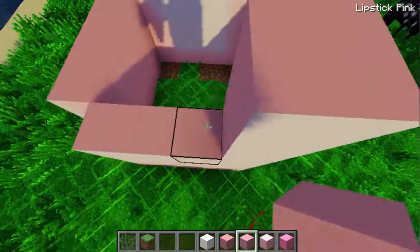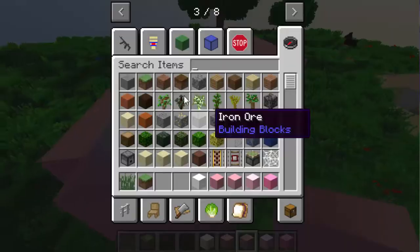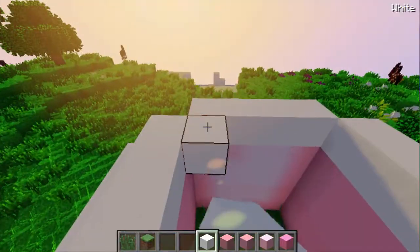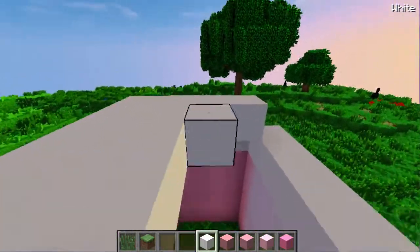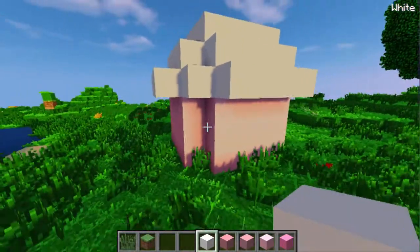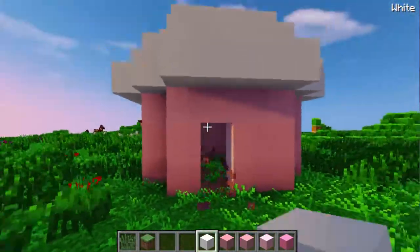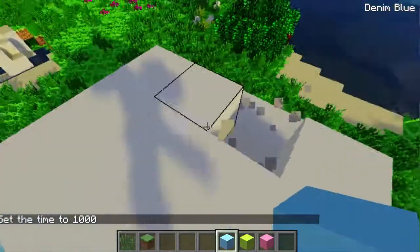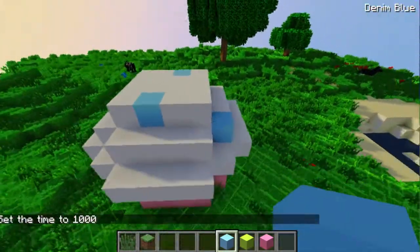I turned my render distance all the way down so it's a little less laggy because I have a bunch of mods on here — I think more mods than I usually do. Alright, now time for the frosting. This kind of looks like a mushroom or witch house rather than a cupcake, but we'll just deal with it. Let's make the sprinkles — oh my god I love this blue!